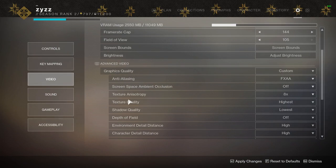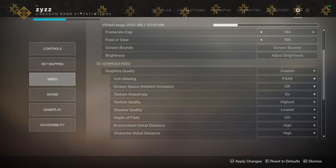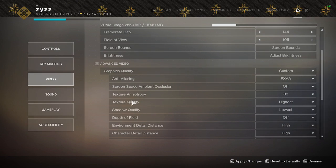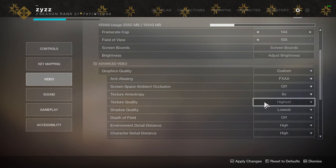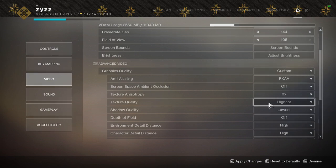Texture quality is a big one. It's the clarity of every texture affecting every surface and every object in Destiny 2 — pretty much everything you look at that is a surface. I actually recommend running texture quality at highest, because the difference between highest and lowest — I don't see a single FPS increase. It's known that if a game is well optimized for PC, you can jack texture quality all the way up and it won't tank your FPS. Go ahead and set this to highest — on medium or lowest, your game starts looking like a blob of colors.